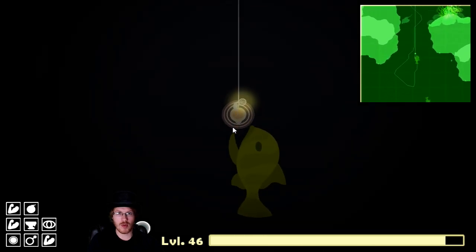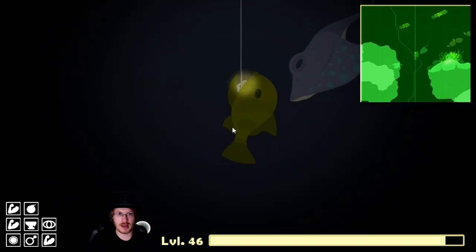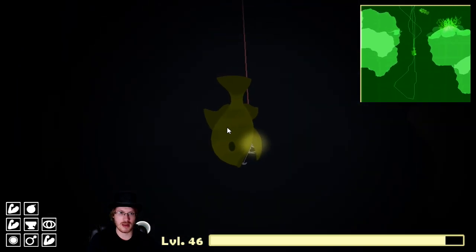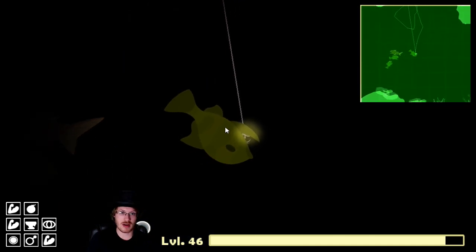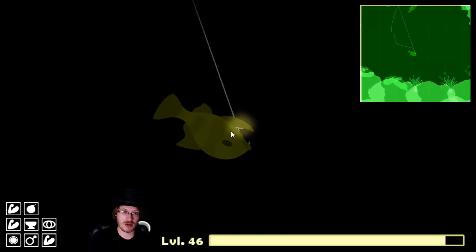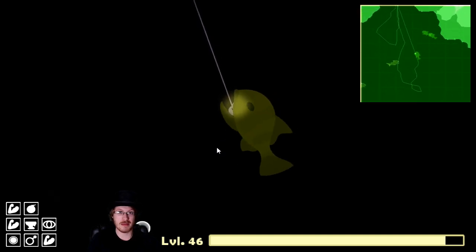I can't remember what kind of fight they put up, but it's usually a good idea to get any fish away from the floor as much as possible. They are one of the ones that essentially dive straight down, but if you're far enough out you should still be able to get it up.